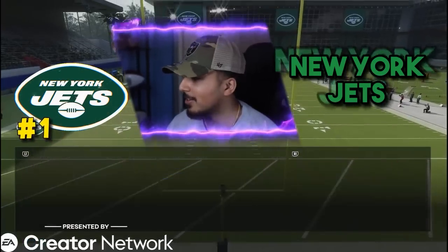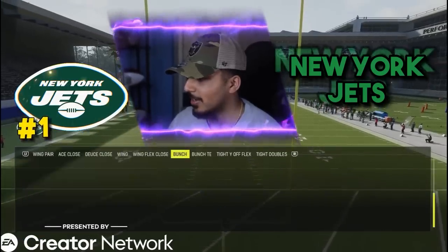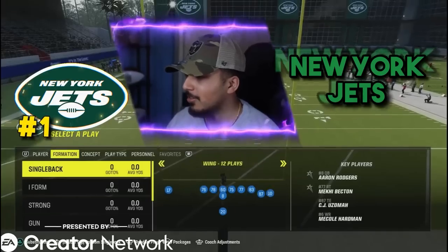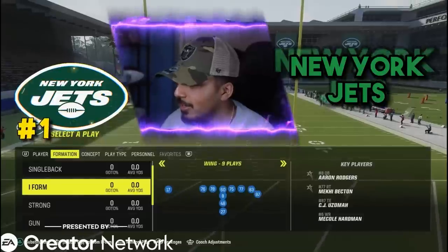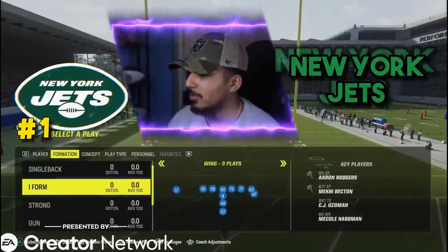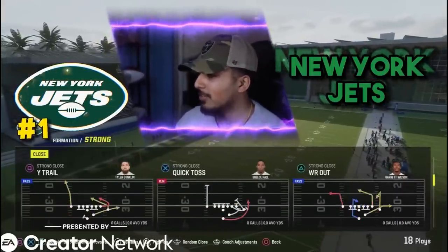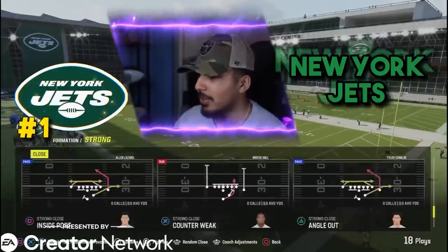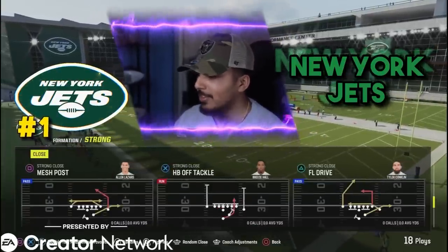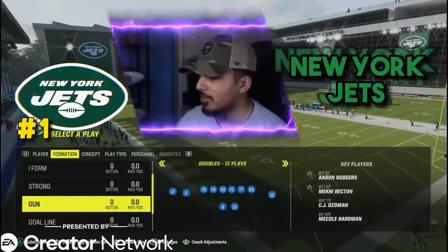We got tight white off with a nice stretch, bunch tight end single back, bunch single back. So many formations and plays in this playbook. We got deuce close, I form slot, I form wing, I form close. Strong close — once again, I talked to you guys about how good strong close can be — it has wide trail and mesh post. This is the best playbook, 100%, and I haven't even told you why yet.